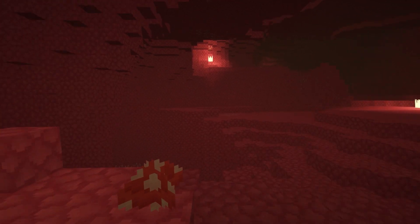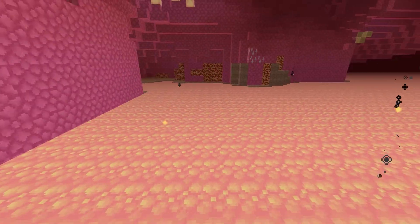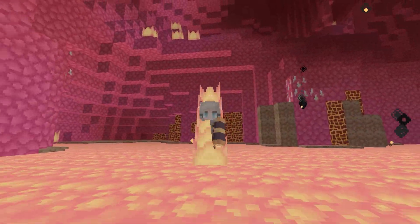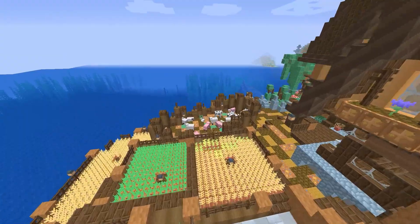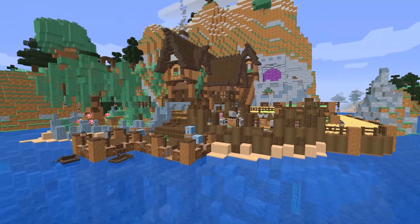Into the nether — this is what the nether looks like. I have turned my shader pack off so you can see it a bit more. The lava is actually pink — this is adorable! The netherrack is pink, so you could build some really cool builds with this. I personally prefer it without a shader.